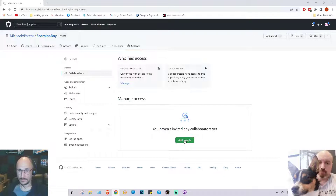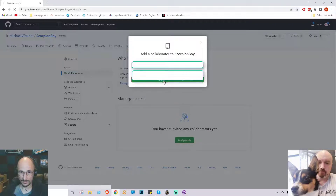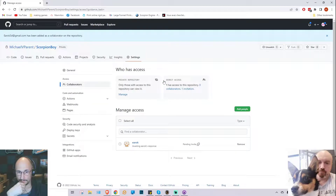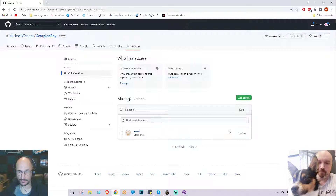With a free account, there's a certain limit to the number of people you can add — unless you have a public repository, in which case anyone in the world can edit. I type in Eric's username to add him to the repository. It says awaiting his response. He's accepted the invitation via email, so now I refresh the page and can see he has accepted — nice collaborator. He can now download that repository anytime he wishes.